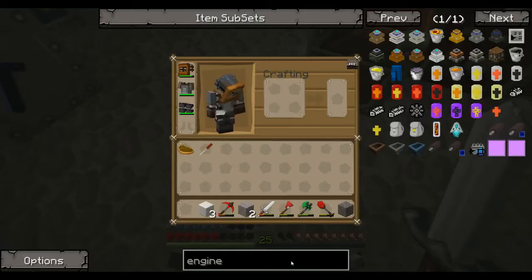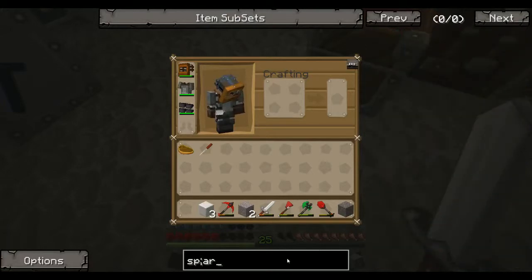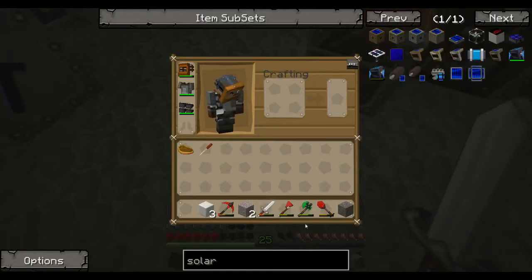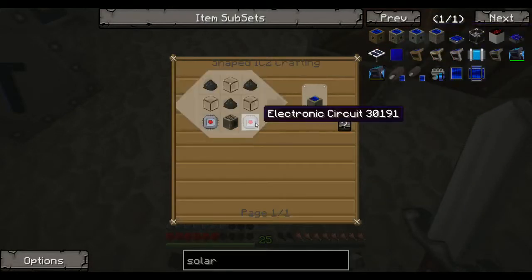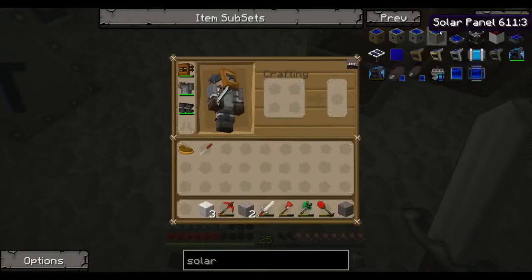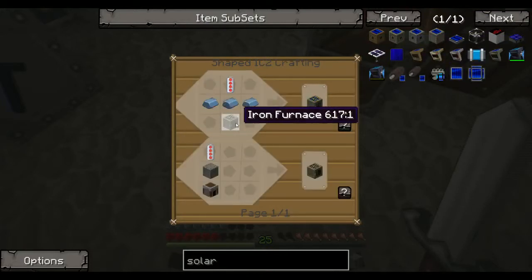First I think we should make some solar panels — whoops, helps if I spell it right. We want these solar panels, so we need copper cable with a wire around it, redstone. We need a couple — two, maybe four of those. And we need generators, we need two generators.